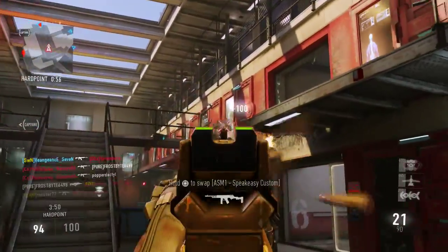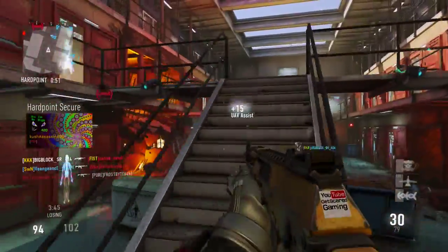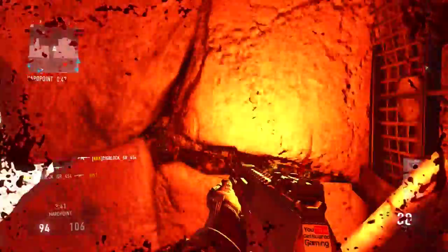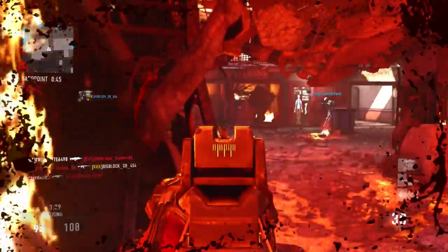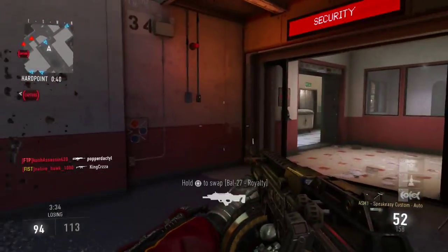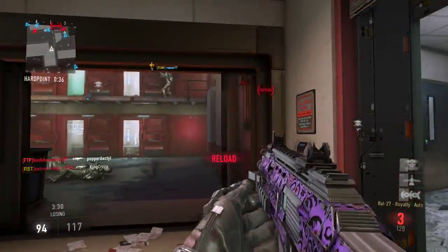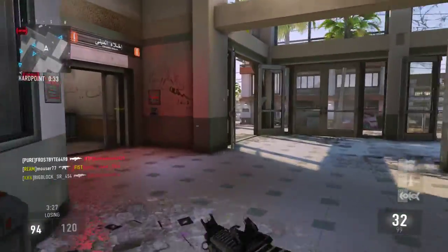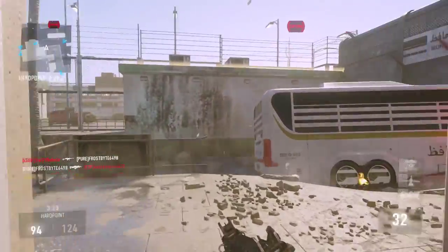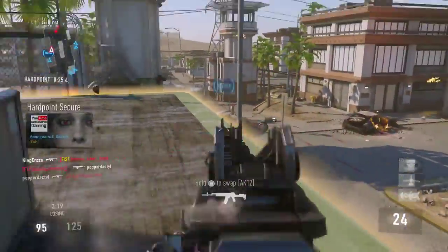For the starting gun, you can choose whichever you want. I personally chose the Finger Trap just because it technically doesn't have any negatives - the only downside is you can't put on attachments, but I didn't have room for attachments anyway, so I figured why not take advantage of that. You could obviously use whatever gun you want to get your first kill and then pick up a better weapon with attachments.